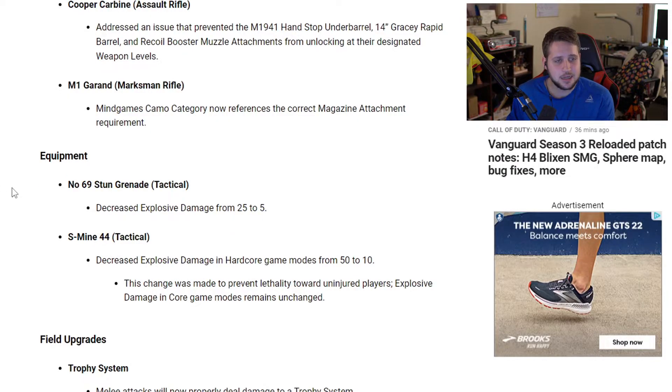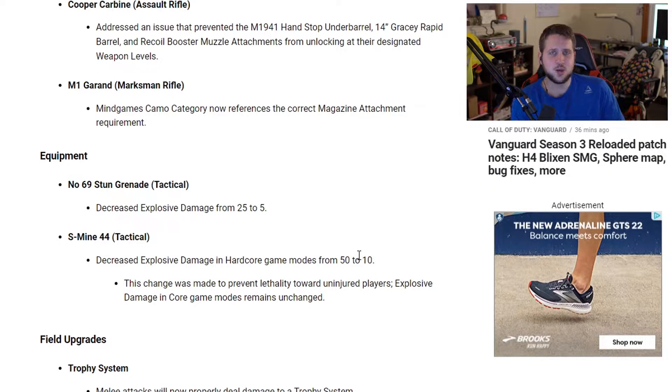For equipment, the number 69 stun grenade — a tactical weapon — has decreased explosive damage from 25 to 5. That's significant, since since the start of Vanguard we've had so many moments where people just chuck stun grenades and get kills, so hopefully this lowers that. The S-Mine 44 tactical decreased explosive damage in hardcore game modes from 50 to 10.